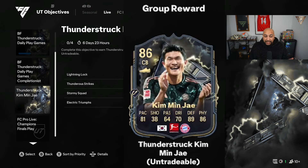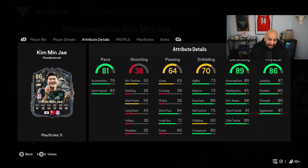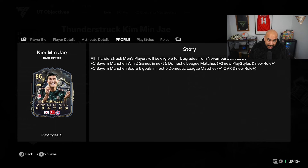Overall, finish it and you get a Thunderstruck Kim Min Ye. Coming in at 6'3", mostly lengthy, two star, three star, only center back — very nice pace, very good passing, okay dribbling but great agility and balance, very good defensive stats and very good physical stats.